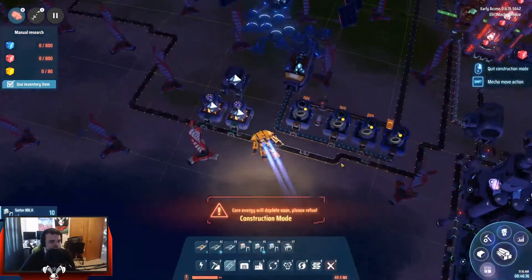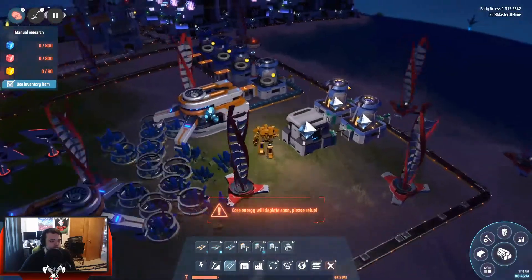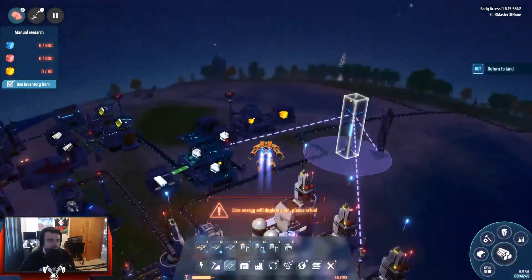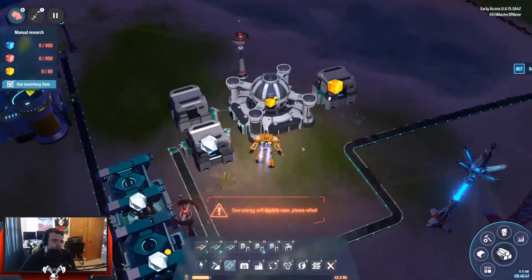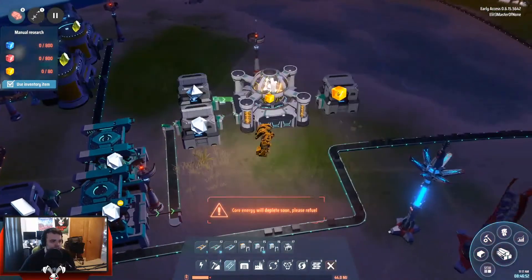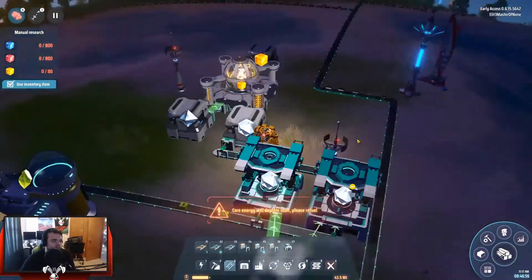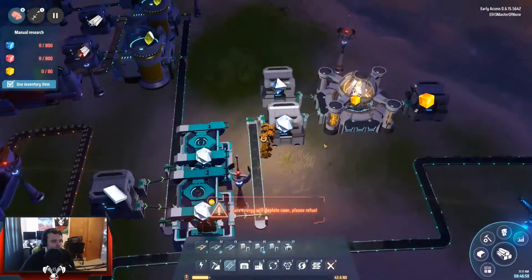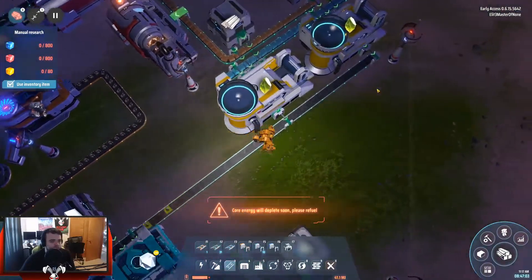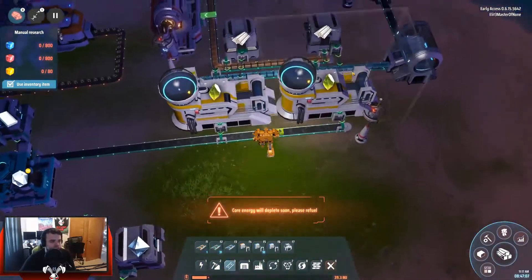How many of these do we have? We should leave construction mode — all of them, thank you. We're headed back. This is coming along good, it's taking a while though — there's a lot of moving pieces. But it is underway. So now I need stone so we can expand this production, because boy oh boy does it need it — it is so slow.